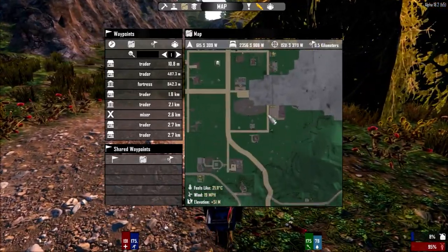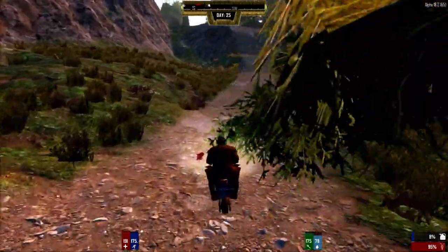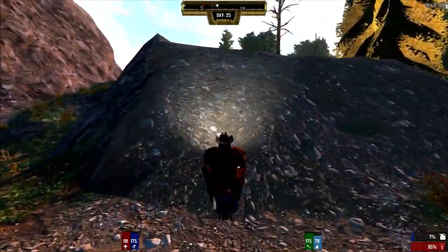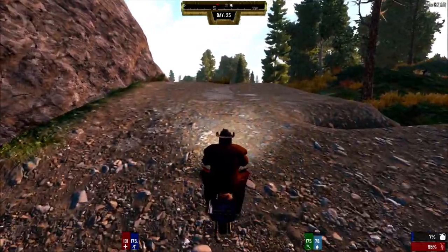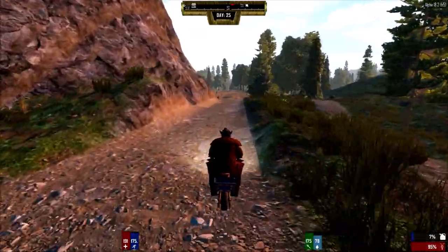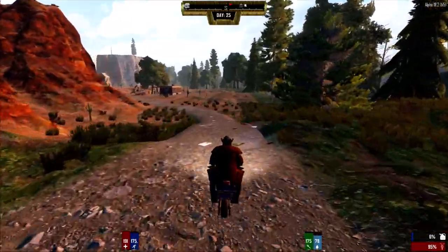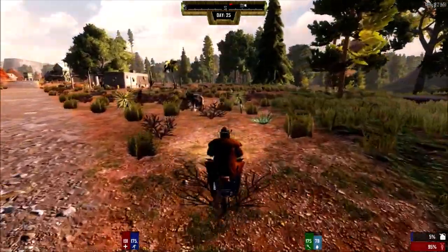I'm going to go for the school because there's definitely some books in there. I wanted to do the Red Mesa, but I think we'll do that next episode. During the night I might just cut down a few trees and make this place more livable. With all these trees the zombies could come from anywhere and I won't see them. The wall is so low that a wandering horde or even bears will be able to jump over and smash my boxes. If a zombie explodes or vomits, I lose a ton of loot — I need to take all that into consideration.